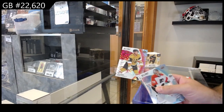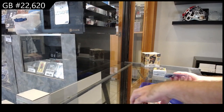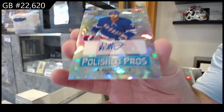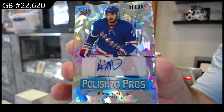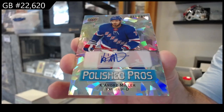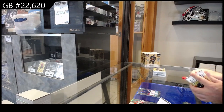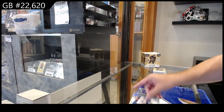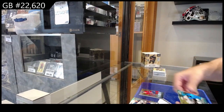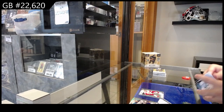We got a red rainbow for Vegas of Eichel. That's a good start. We got a Marchenko Color Flow for the Blue Jackets. Nestorenko for the Ducks. Polished Pros Ke'Andre Miller. Polished Pros Otto. Ke'Andre Miller. Red rainbow of Stevenson for Vegas. Polished Pros Gallagher for Montreal. Shane Wright for Seattle Color Flow. And a rookie of Edvinson for the Red Wings.